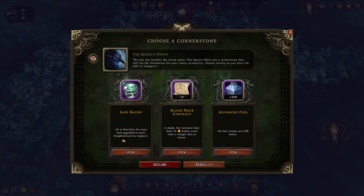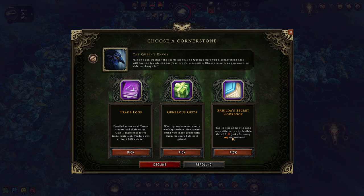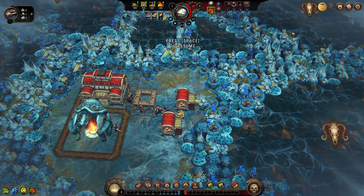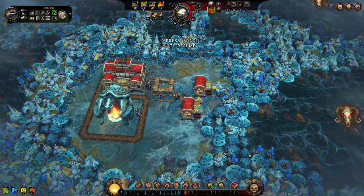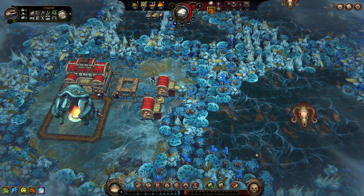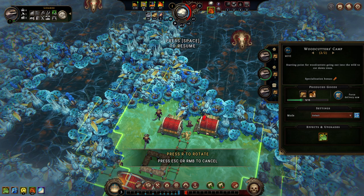We have Safe Yavin — negative 40 to Hostility for every hub level upgraded to neighborhood or higher. There's also a shady but lucrative deal for 10 Amber every time a villager leaves or dies, and Advanced Fuel for all fuel recipes 25% faster. I'm almost led to re-roll. Then: Gain 10 jerky for every 10 pie produced. That is a very efficient way to feed the lizards who like pie and jerky — it's just double food production for them. I'm pretty happy about that, I'll take it. I probably could have waited on that.